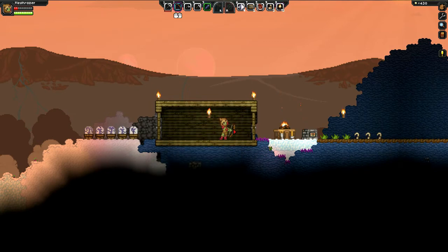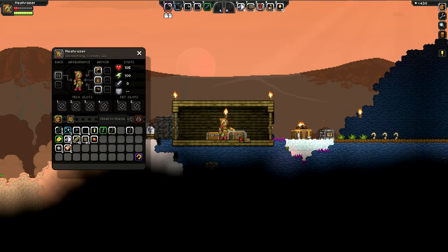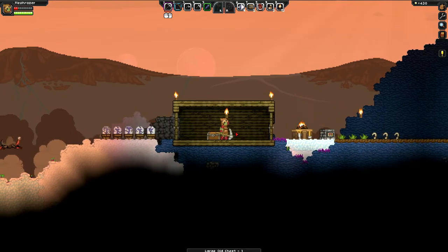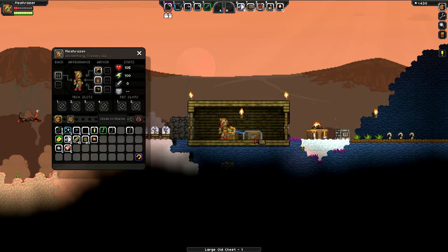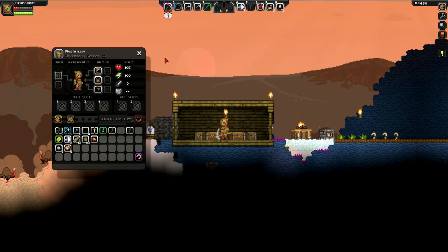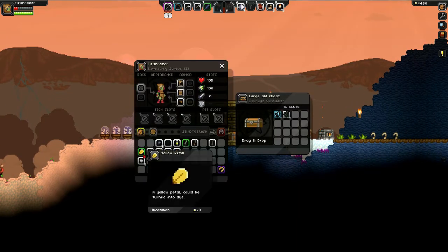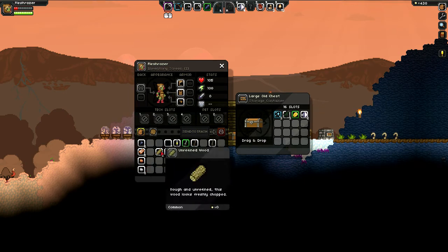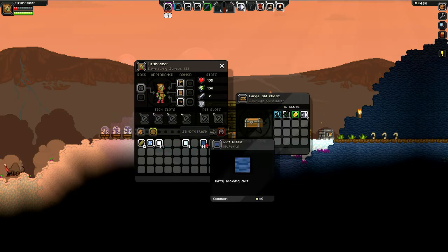I'm gonna go inside my house and lay down a torch right here. We're gonna place down our treasure chests — depending on whether you press left or right, that'll determine which direction items drop when you place them. So that'll place like that, and this will place like that. For right now I'm just gonna unload a bunch of stuff into my chest that I don't really need on me. I'll keep coal and my ores on me. You don't lose items when you die — you lose money when you die.